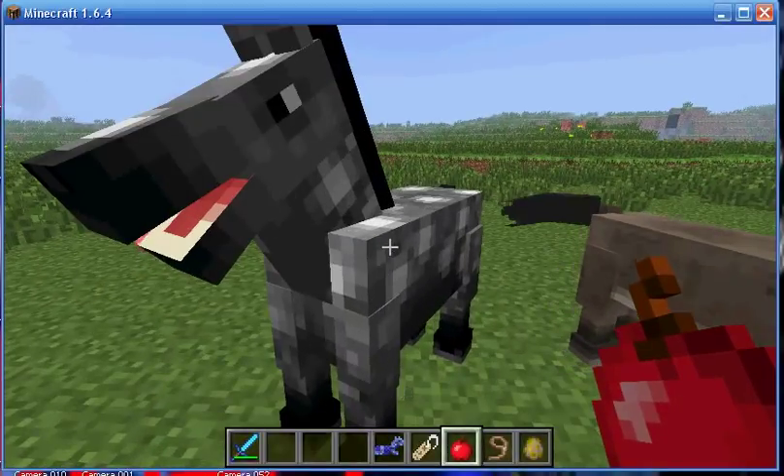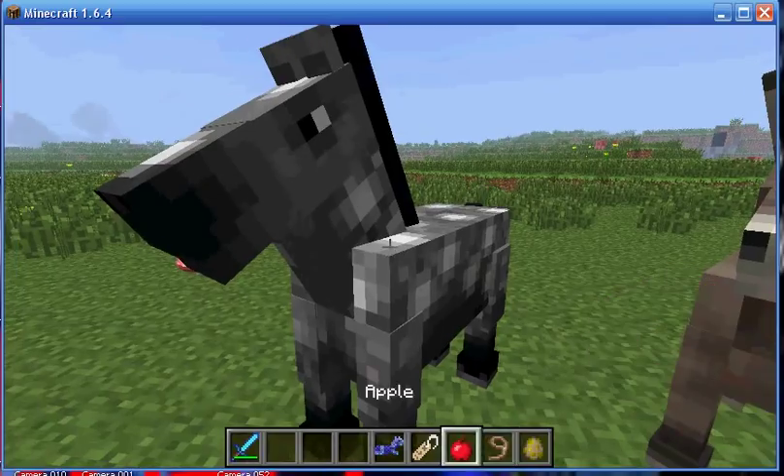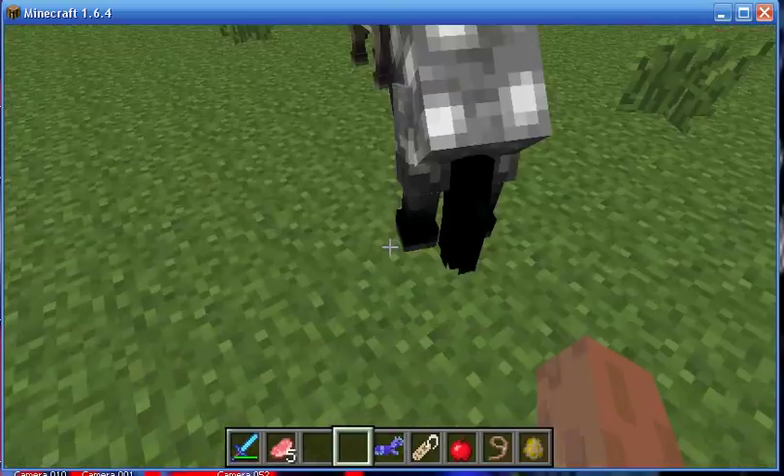Buff him up a little bit with apples, open hand, ride him until you see hearts.